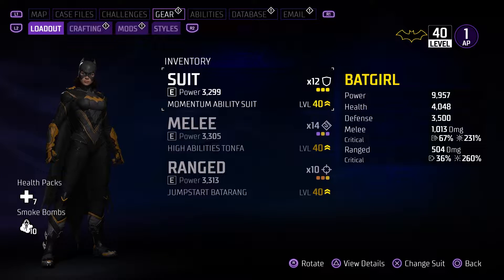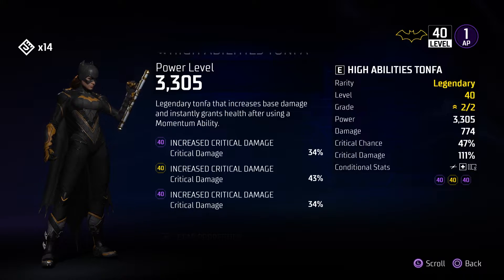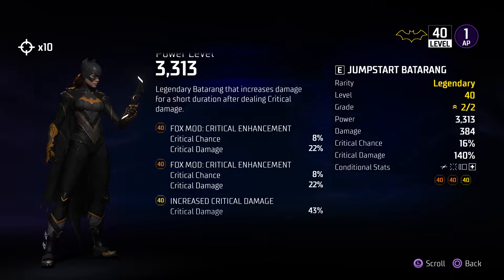Now to go over our final build stats. Our melee weapon finishes with 1,013 base damage, 67% crit chance, and 231% crit damage. Our Batarangs have 36% crit chance and 260% crit damage. These values could and should be higher — I'm just having a really hard time getting fully maxed out mods. To quickly go over the mods: we have all legendary health mods on the suit, I went full crit damage on my Tanfa, and I did a mixture of crit chance and crit damage on the Batarangs.